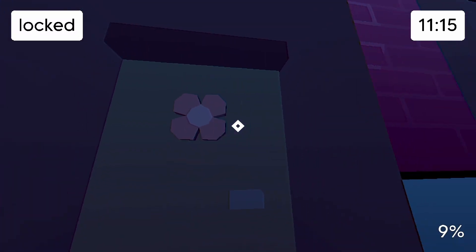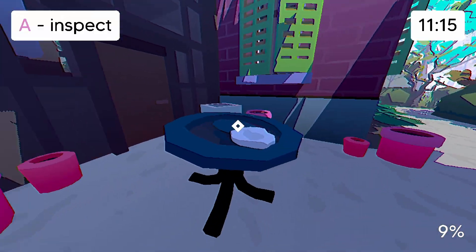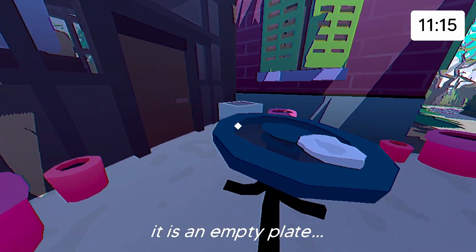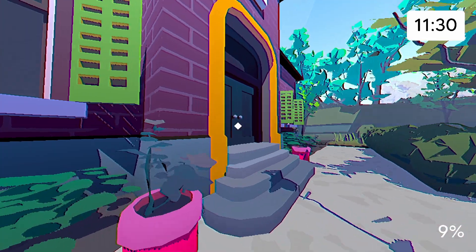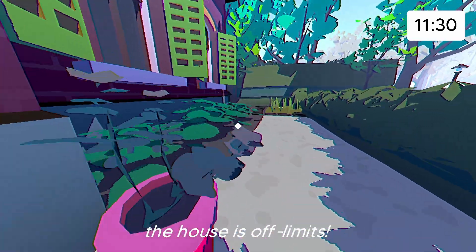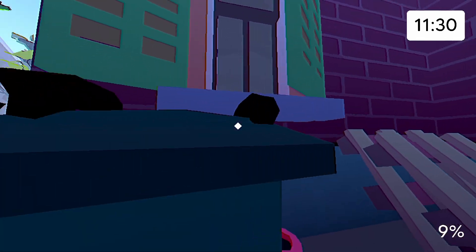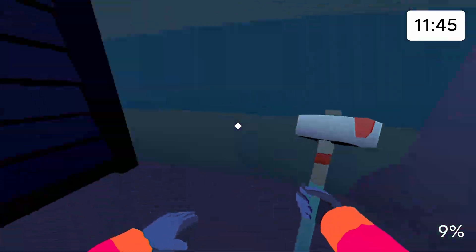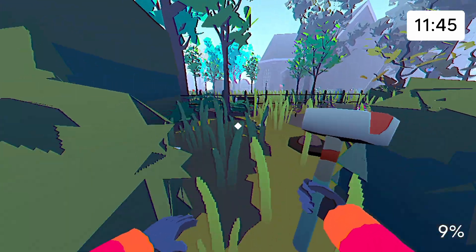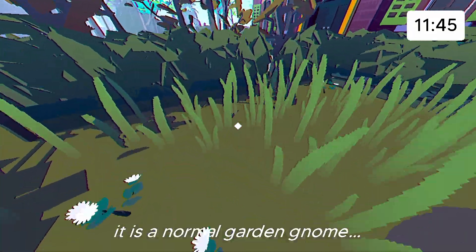We have this flower door thing. It's an empty plate. What am I gonna put on it then? I'm gonna put something. Excuse me, I'm trying to get in the house. The house says it's off limits, but maybe I can climb in the window and do some Hello Neighbor type hijinks. I'm terrible at that game too, by the way. That is a normal garden gnome.